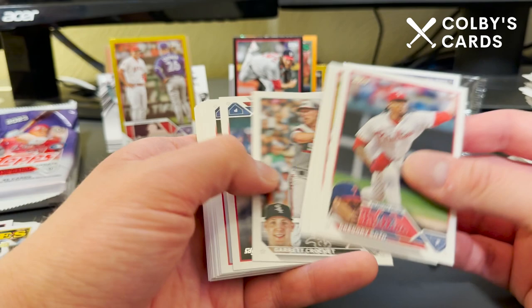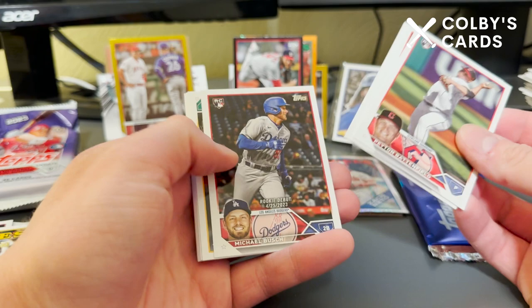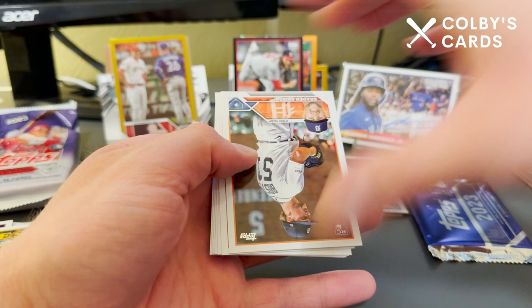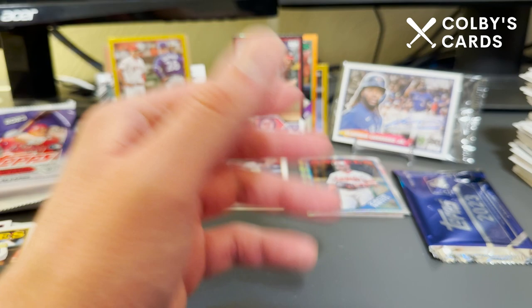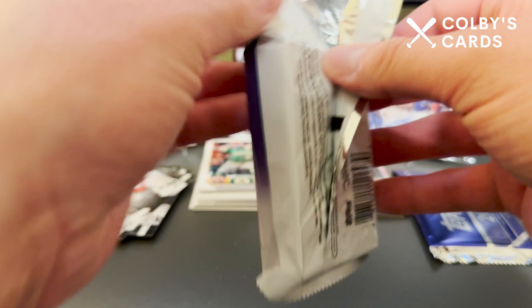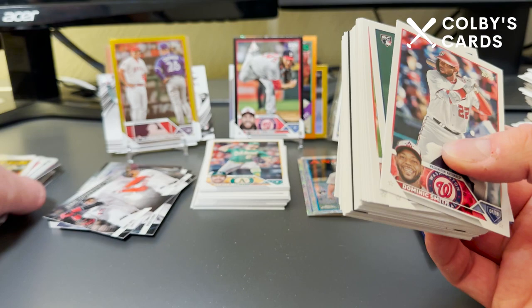I would have been happy with just that pack. The black out of 72 wasn't the biggest name, but come on. I'll probably try to edit this and put all the odds with what I pulled, and at the end I like to multiply all the odds together just to see what are the chances of all of these coming in one box — it's like one in a million boxes that would have all of these. There's a Jason Delay rookie card.